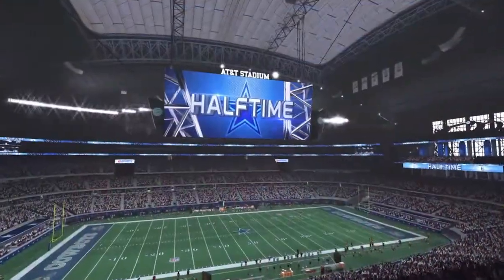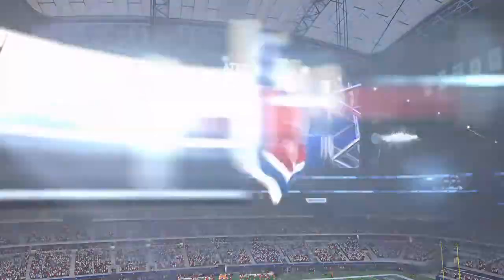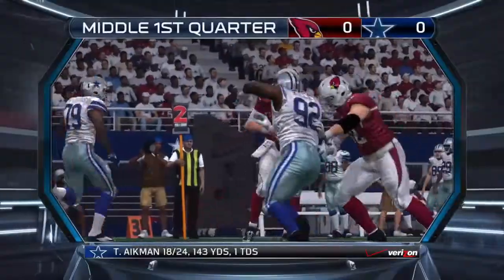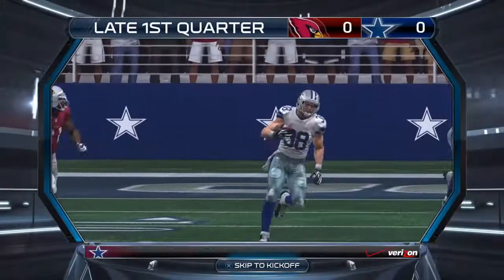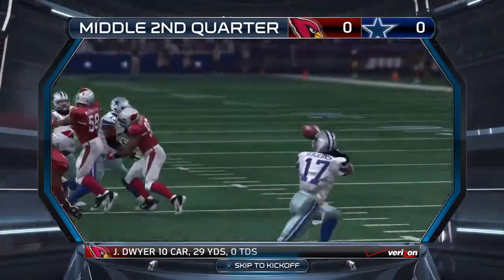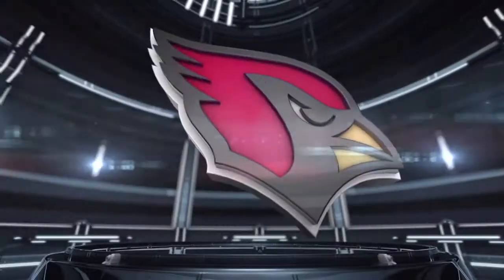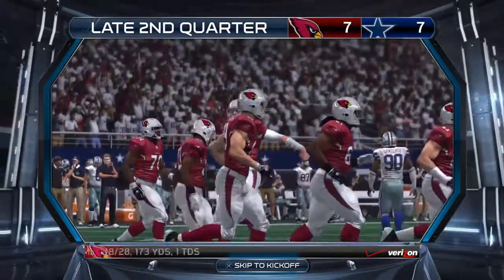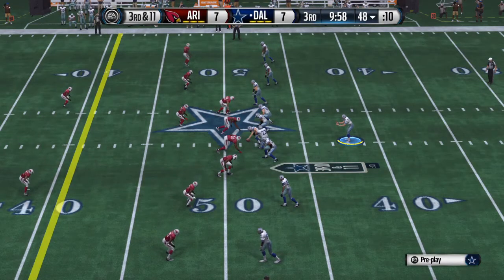Welcome to the Verizon halftime report. Let's take a look back at the first half. Both the Cowboys and the Cardinals are bucking it up on defense — neither offense can get going. Following the interception, Floey gets open for a gain of 25. The offense later threw a pick on the drive. A quick pass and completion gets a score — Cowboys take the early lead. The Cardinals tied it up at seven with a TD drive.